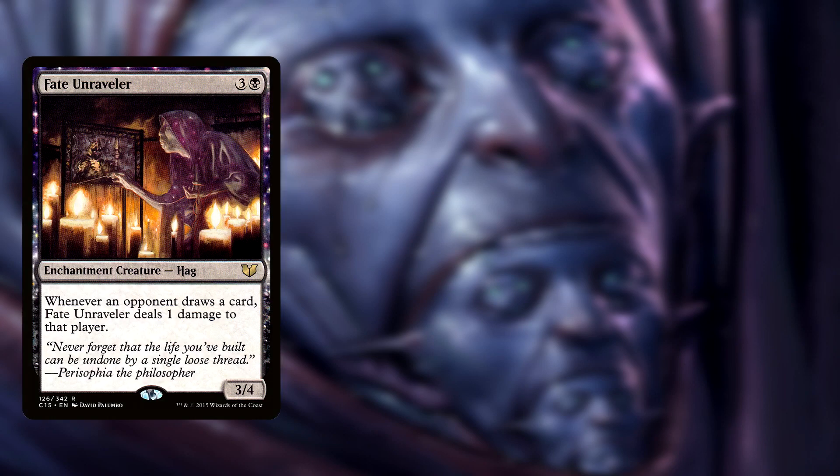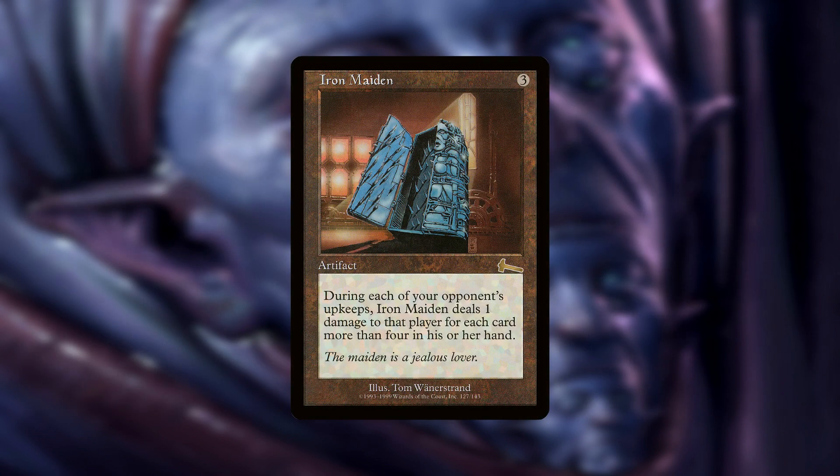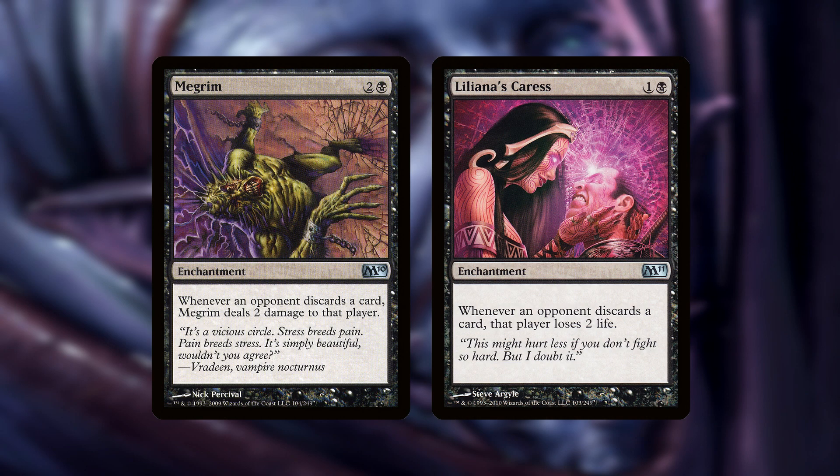There are plenty of cards which punish our opponents for drawing cards. Fate Unraveler, Underworld Dreams, and Obnixilis the Hate-Twisted all deal 1 damage to our opponents for each card they draw. Obnixilis also allows you to destroy a creature while forcing your opponents to draw 2 cards, dealing 2 damage with its minus 2 ability. Then we have Iron Maiden, which deals 1 damage to our opponents on each of their upkeeps for each card more than 4 in their hand. We can also deal damage to our opponents for each card they discard with Megrim and Liliana's Caress — both enchantments that deal 2 damage to our opponents for each card they discard.